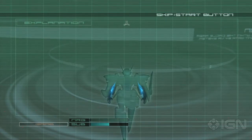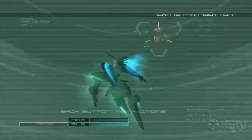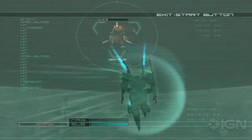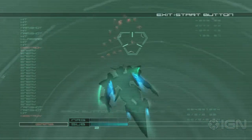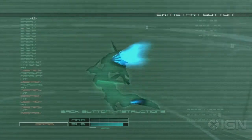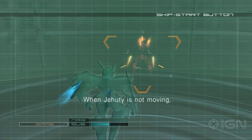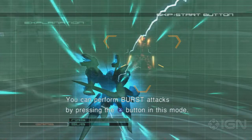Ending the explanation of the dash attack. I will explain about burst attacks. When Jehuty is not moving, you can change to burst mode by pressing RT. You can perform burst attacks by pressing the X button in this mode.